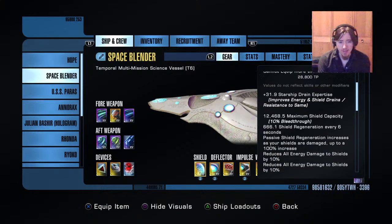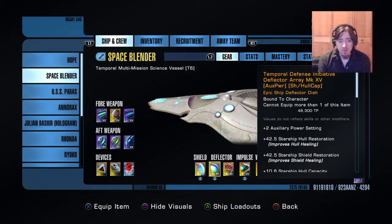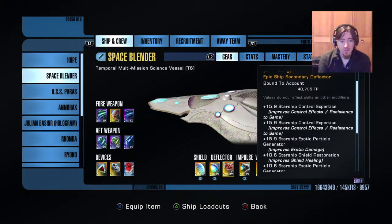For the shield I put on double resist all — why would you put anything else on there? Cap times three, because you're probably going to have no shield restoring abilities on there so you want a high cap. For the deflector, shield and hull cap again with aux power is fantastic — an all-around great deflector.